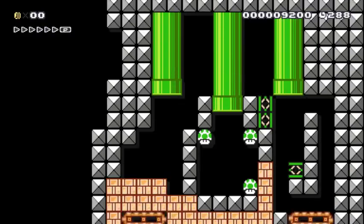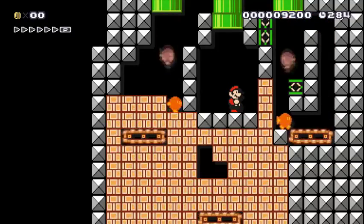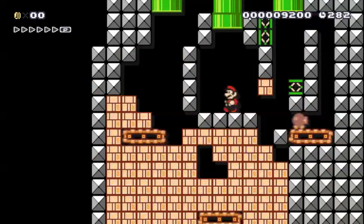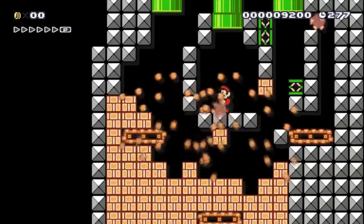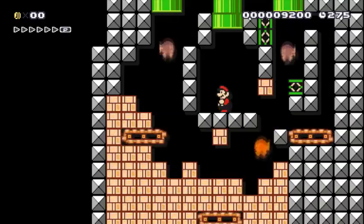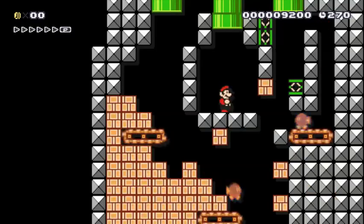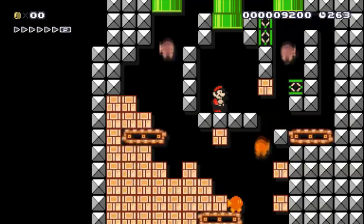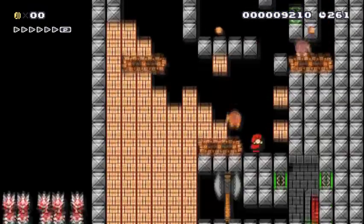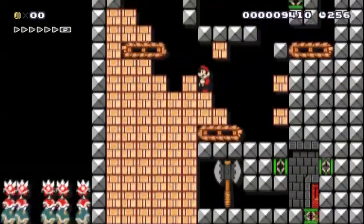I should probably be going down here to proceed with the level. This is pretty neatly designed. Now I have to wait for the bombs to do their thing — it's automatic Mario now. Didn't Nintendo almost do an automatic level themselves? Like the Excite Bike level? I suppose you hold right on that one at the very least, so it's not fully automatic. I still need the bombs to make it all the way to the end.